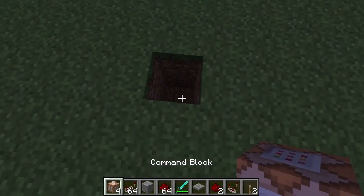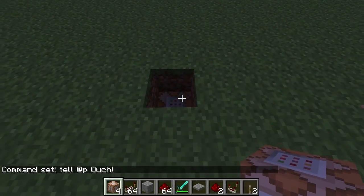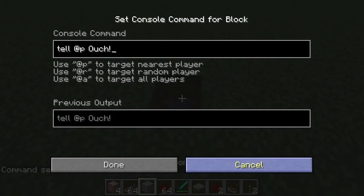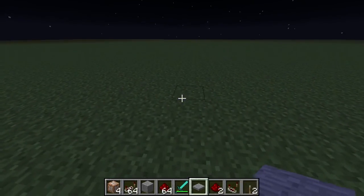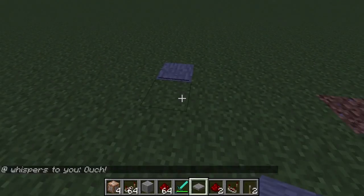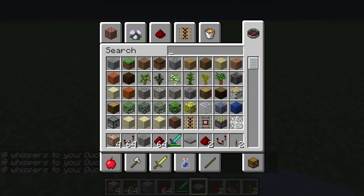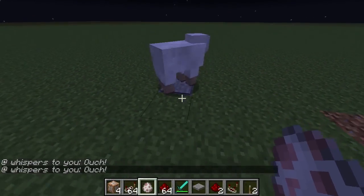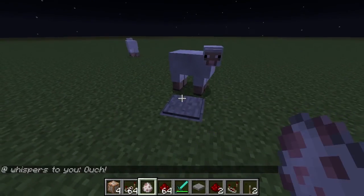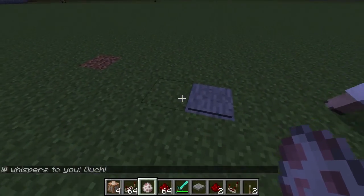The first thing I want to do is put this command block here and put 'tell @p ouch' as the command. Then put a piece of stone here with a pressure plate on top. So every time something steps on it, it says 'ouch' — and you can see every time this sheep lands on it, it activates.